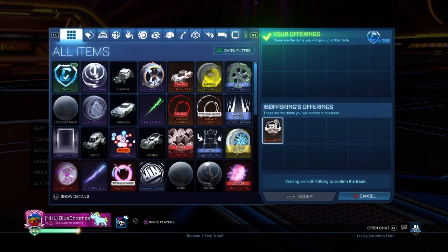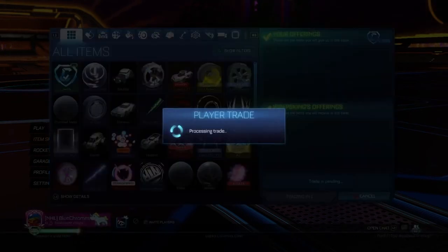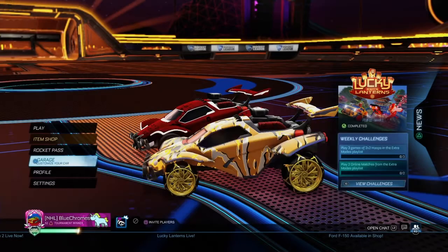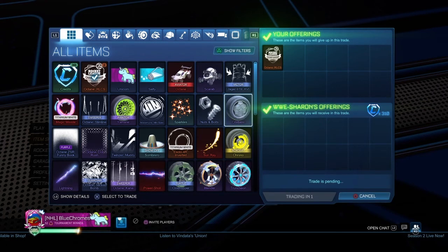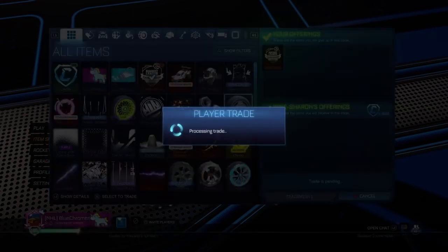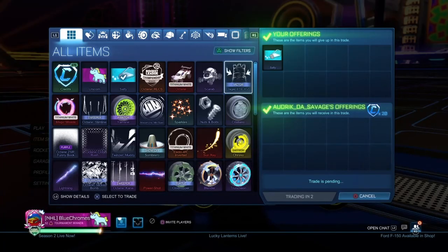We're going to buy an Octane RLCS — this is the first RLCS item that we're going to buy and we're going to see what we can do with it, hopefully sell it for a bit. It turns out my friend was really looking for one of these, so he bought it for 310 — that's a 60 credit profit. This is not staged; he just really wanted one.